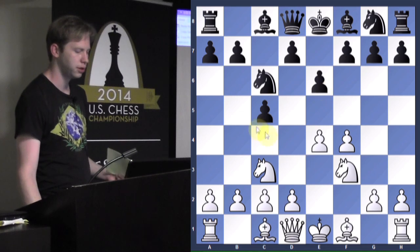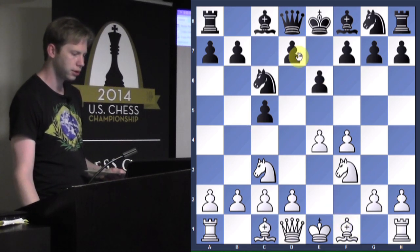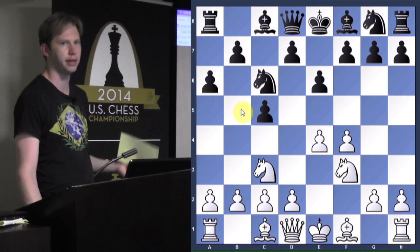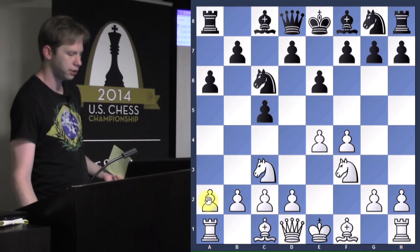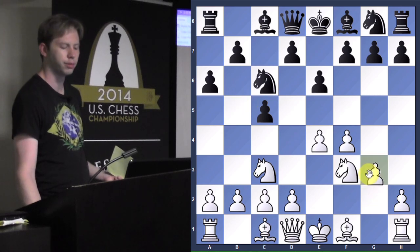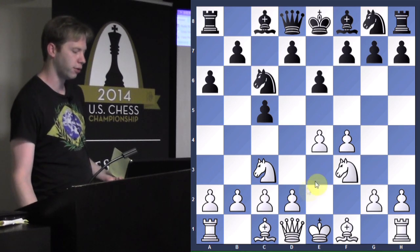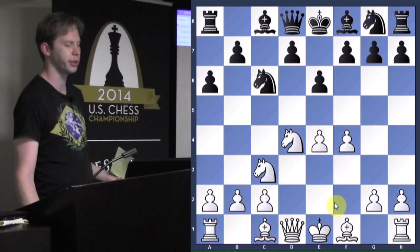What if he were to go a6? He spends a tempo playing a6. You could go into an open Sicilian, or - won't he throw my bishop out? If my bishop comes out later, won't he chase it away? Yeah, you could also play g3 and develop it that way. Or you could play d4, and then this is an open Sicilian - you'd probably develop your bishop to e2.